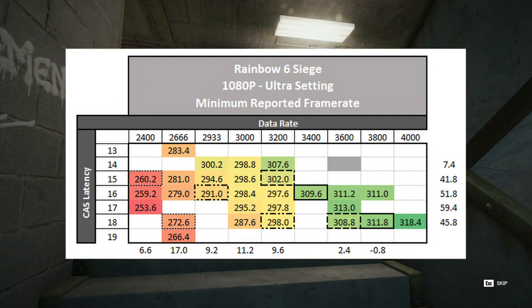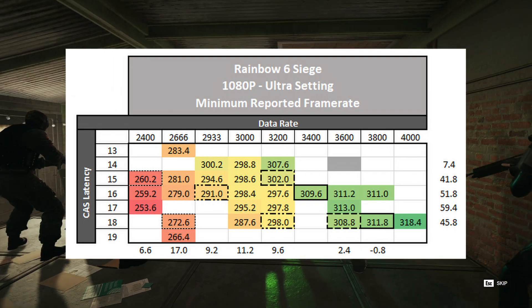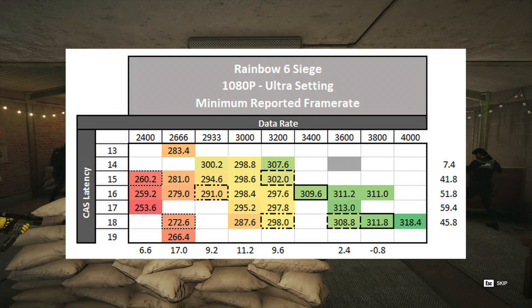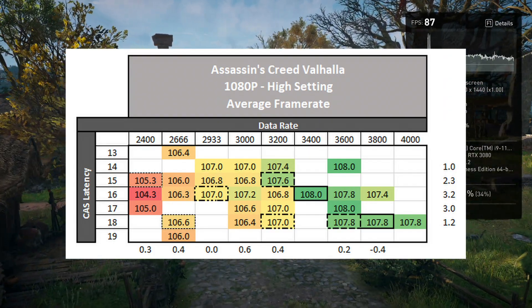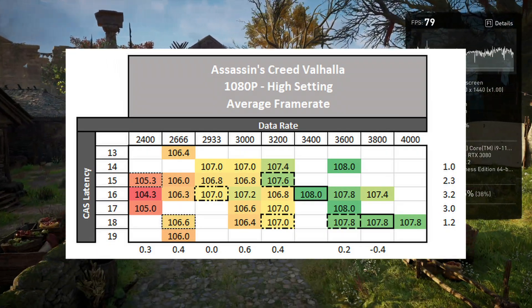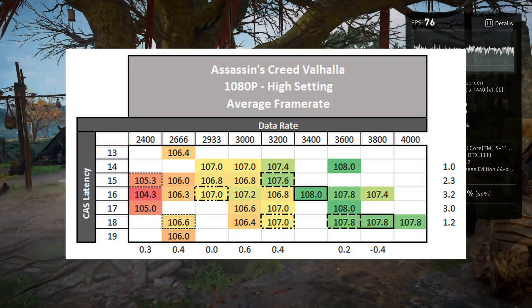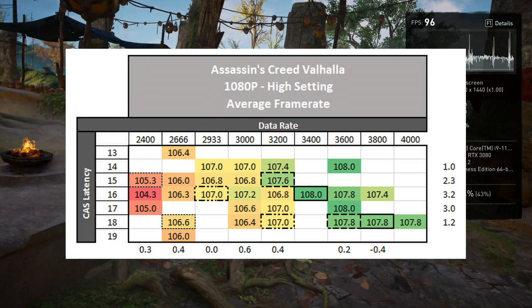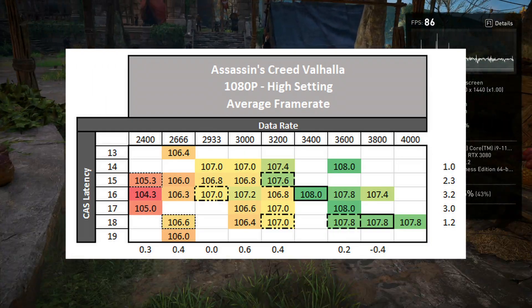This could be an excellent example of just how tuning your system's memory settings can get you past the 120 or 240Hz breakpoints for your gameplay. Assassin's Creed Valhalla, however, wants to change the stakes a bit. Across the data rates, I only observe a 3 FPS improvement across the board. Improving the memory latency shows to have minimal impact on the overall frame rate in this game. Comparing the different memory kits with the same overall system latency is a prime example that either kit will perform just as good as the other.